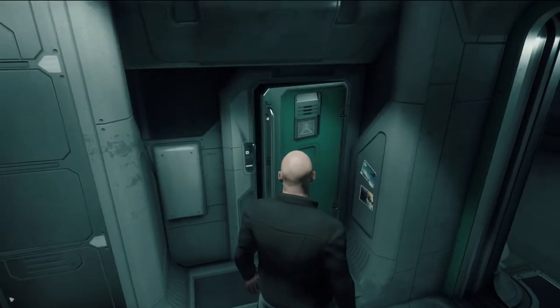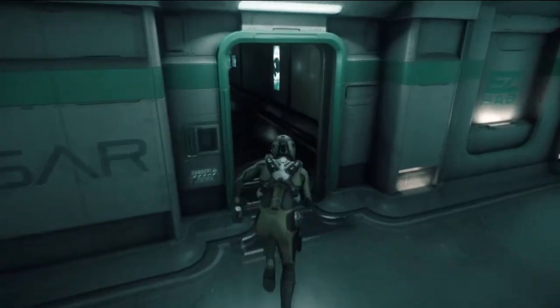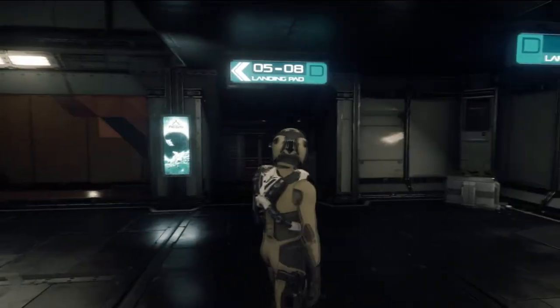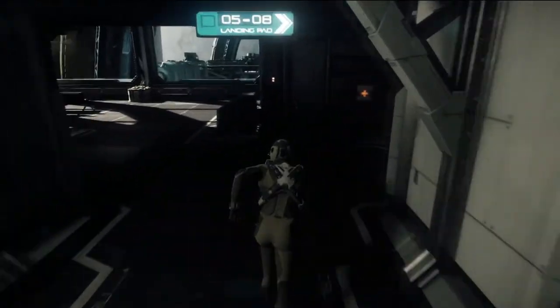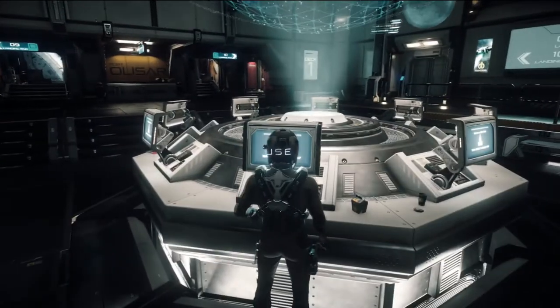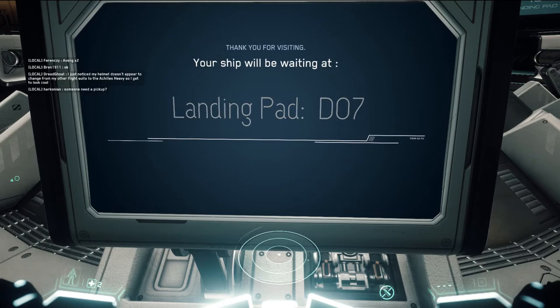I was in my spacesuit already. As soon as possible, I want to get a character that isn't bald. This is Port Olisar, and we are going to find our one ship. Other space stations will look similar. There are various landing pads, and first we have to make sure our ship is going to be at a particular pad. These areas are sort of labyrinthine. You better have your spacesuit on before you go outside. Ship deck is what I want - landing pad 7.